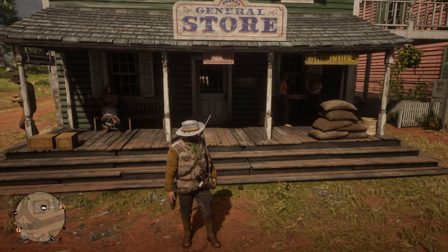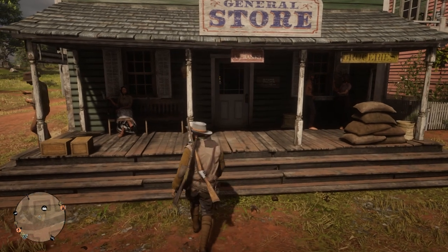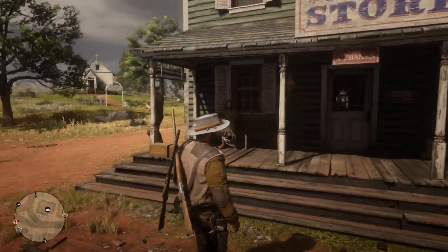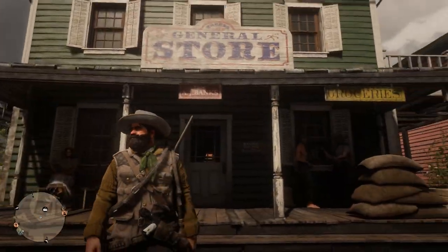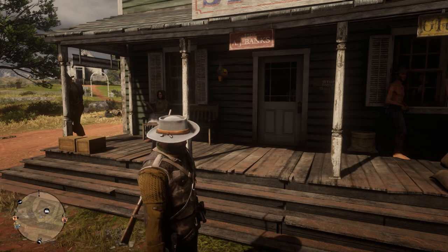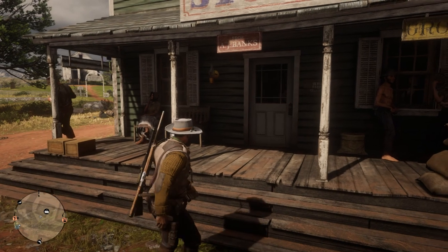First thing you want to do is head to any clothes shop on the map. You can also use some general stores that offer clothes and have a wardrobe — the Rhodes general store for example is what I'm going to use. You can use a Sunday clothes tailor, whatever they're called.